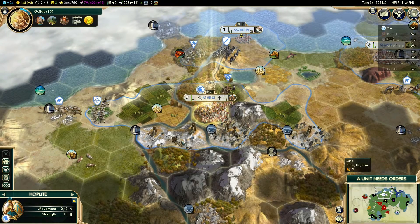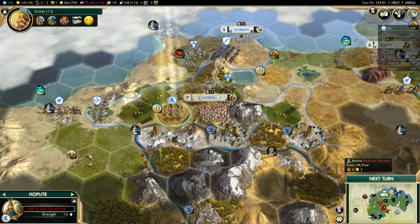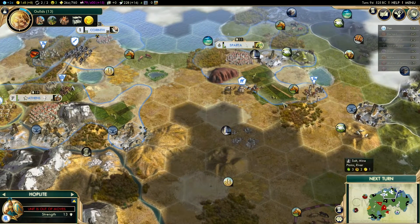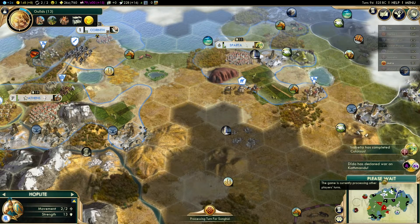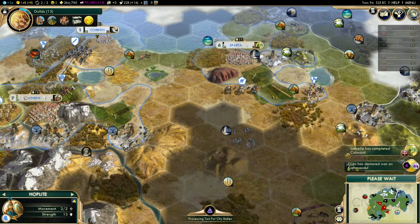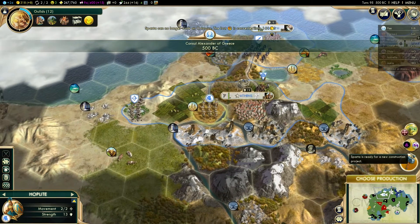Our hoplites — what are we going to do with you? We're going to bring you out over the river and we'll probably use you to defend our settler as it makes its way over there. We are producing the Colossus — we've got three turns remaining on that, which will give us another trade route. We've lost the Colossus to Spain. That is very, very annoying.